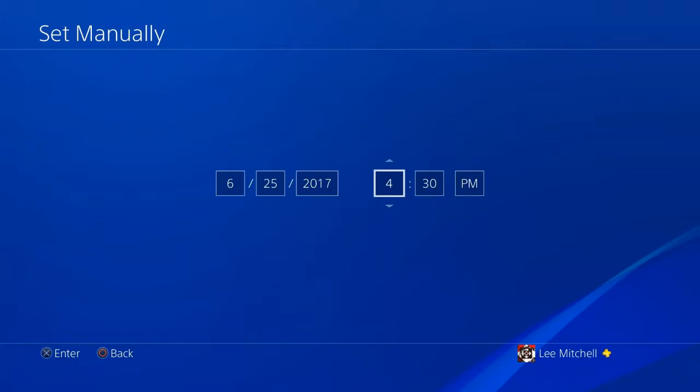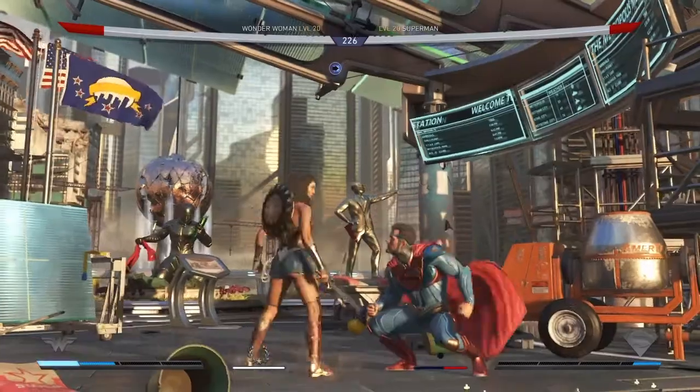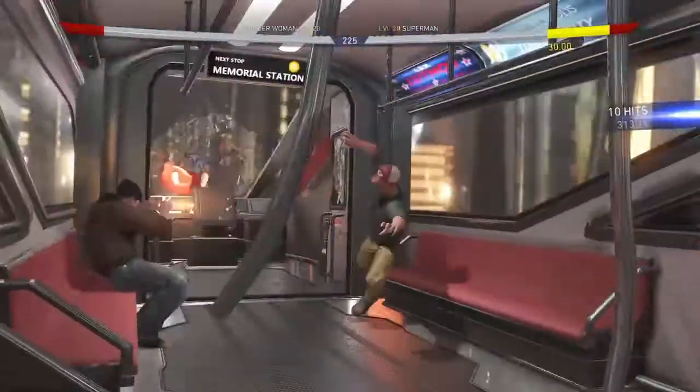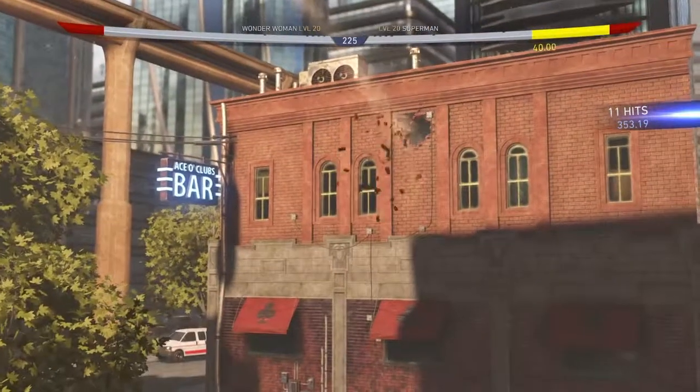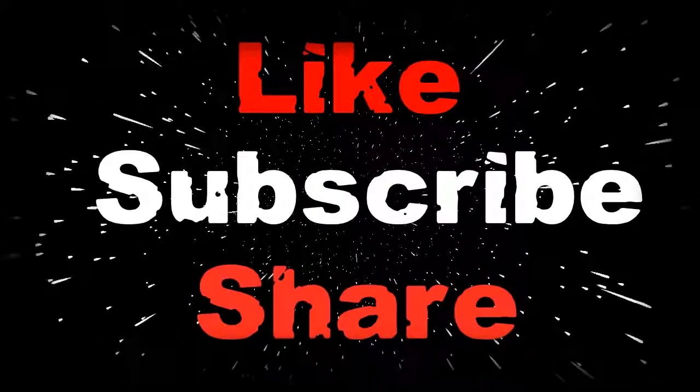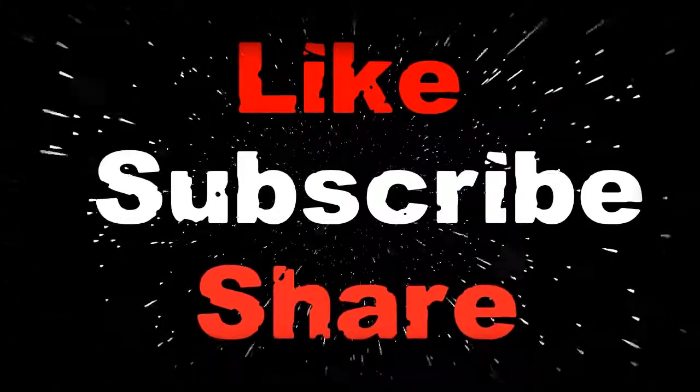Set it to 4:30 a.m. or p.m. — I don't think it really affects the trophy either way. Then head back to the game and press back and X to knock your opponent into the transition. And there you go! If you enjoyed this content, please like, subscribe, and share my page. I'll be back on Thursday with another video.